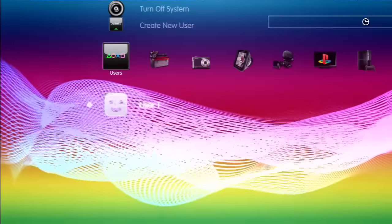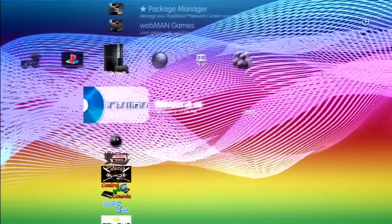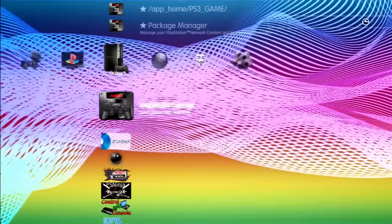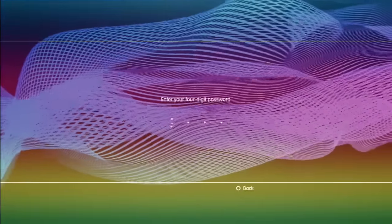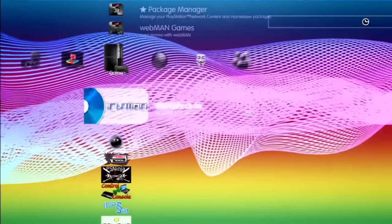Let's get started. First thing you're going to do when you get your system is put your user information on there, then come over to network settings and set up your internet access. Once you do that and restart your PlayStation, you're in IrisMAN. If you don't have IrisMAN, I suggest you put it on there because fan control utility doesn't work on this firmware. For some reason you're supposed to be able to do it in webman, but webman setup asks for a four-digit password. In normal mode webman isn't even showing, so instead of screwing around with that, we're going to come into IrisMAN.